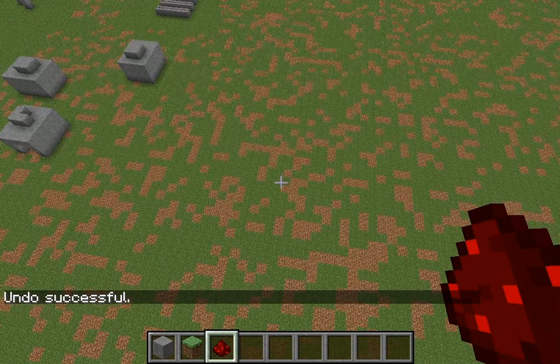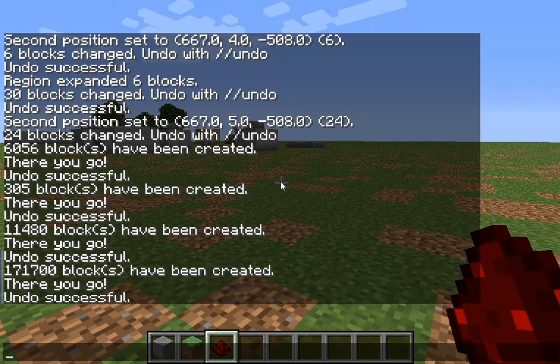I'm lagging now. I'll do //hpyramid — the hollow pyramid. I'll use stone instead of sand because sand will fall and the pyramid will just collapse. I'll do size 20 this time so it doesn't lag as bad.